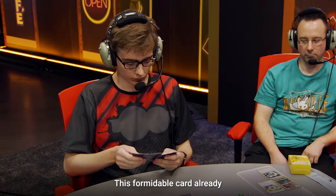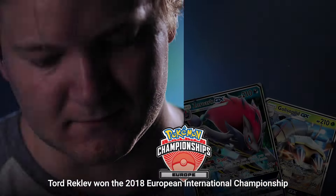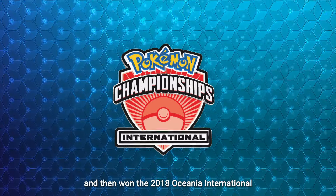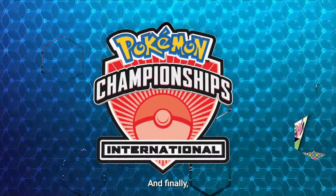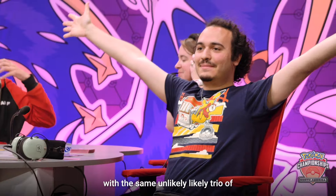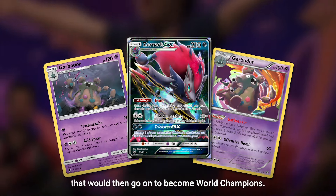This formidable card already had three international titles to its name with different partners. George Ratcliffe won the 2018 European International Championship by combining Zoroark GX with Golisopod GX, and then won the 2018 Oceania International by pairing it with Gardevoir GX. And finally, Stefan Ivanov was crowned champion at the 2018 North America International Championship with the same unlikely trio of Zoroark GX and the two Garbodors that would then go on to become world champions.